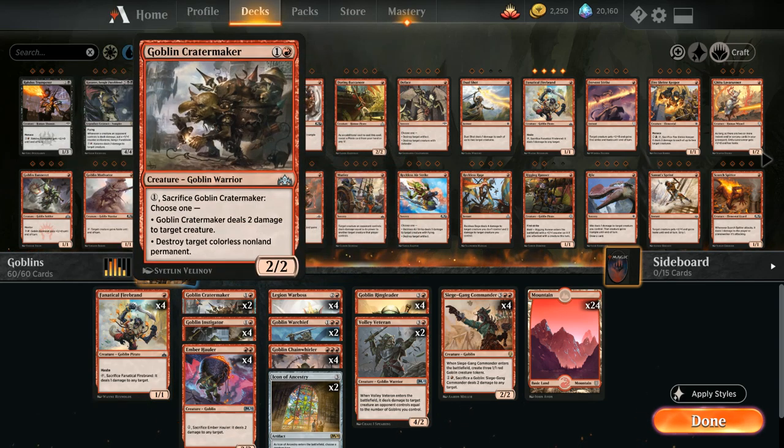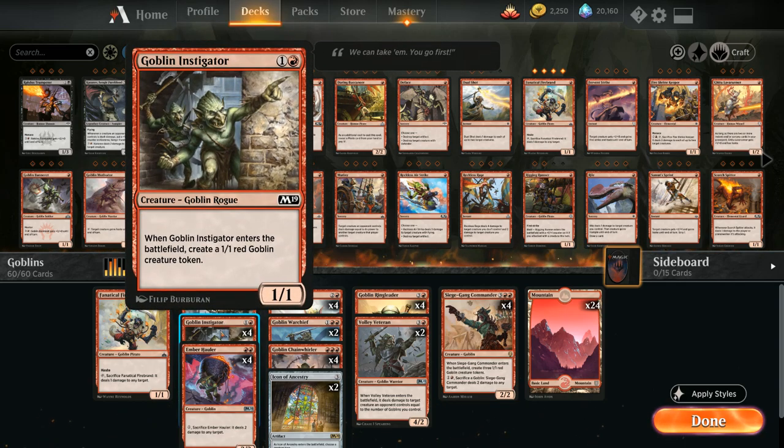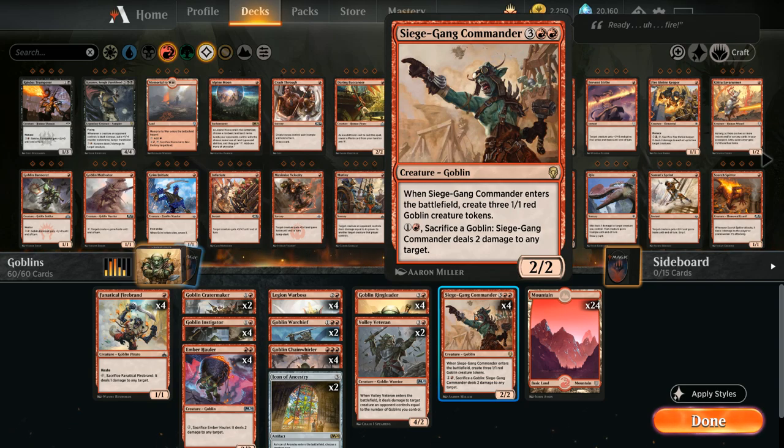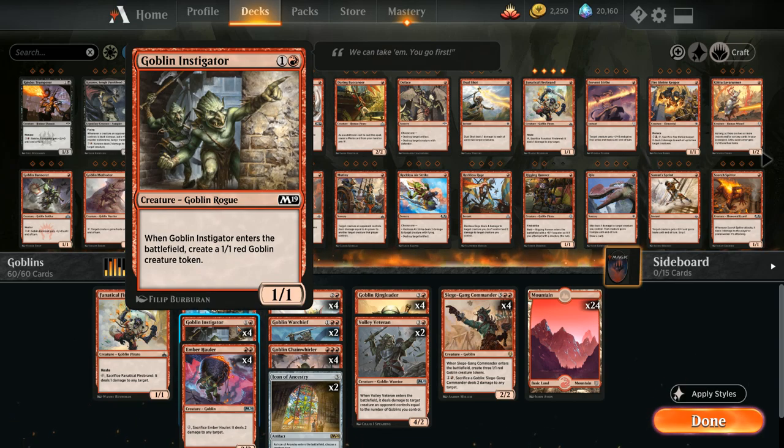At 2 mana, Goblin Cratermaker is one of the weaker Goblins — a 2/2 that for 1 mana can be sacrificed to deal 2 damage to any creature or destroy a colorless non-land permanent, useful against artifacts or Karn and Ugin Planeswalkers. We also have 4 copies of Goblin Instigator making two 1/1 Goblins, which plays nicely with Icon of Ancestry, provides fodder for Siege Gang Commander, or increases the Goblin count for Volley Veteran.